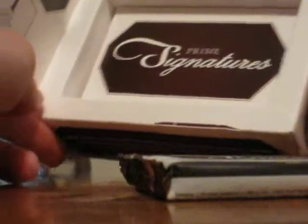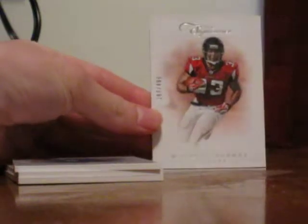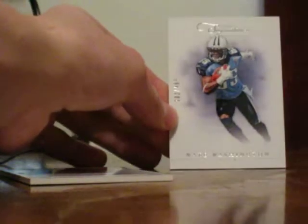So here's our pack of cards and the empty box. There should be a base on the bottom so I'll get that base off the box. First base, we got a Michael Turner — that's 167 out of 499 for the Prime Signatures base. Next base, we got a Matthew Stafford, 214 out of 499. Next base, we got a Nate Washington, 202 out of 499.